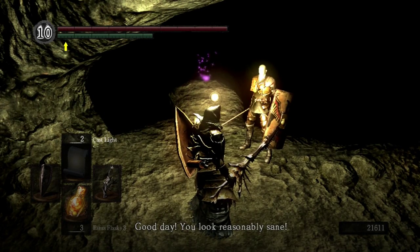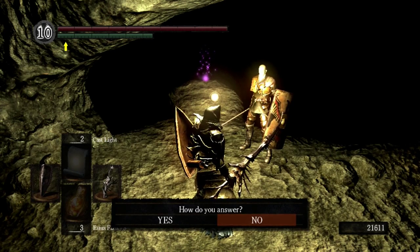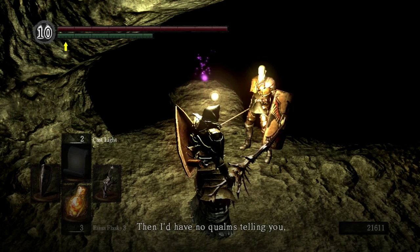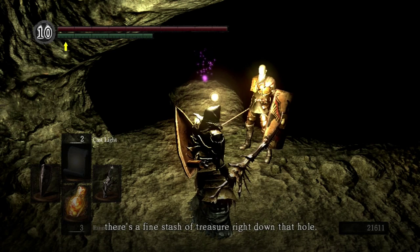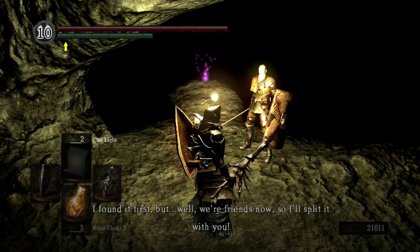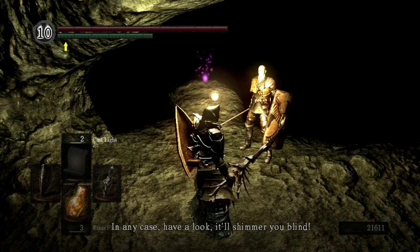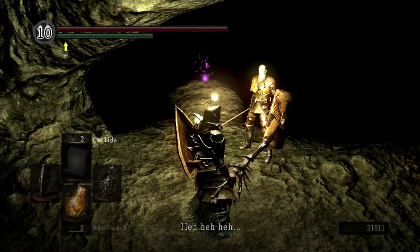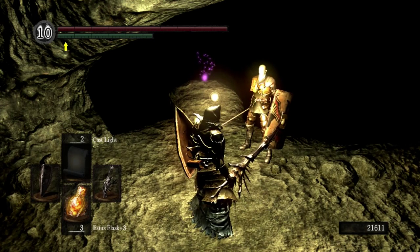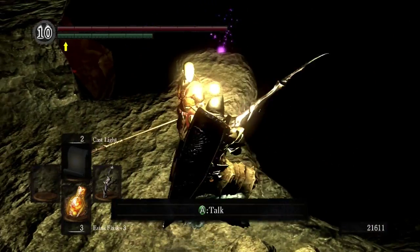Patches: 'Good day. You look reasonably sane. What are you doing in the catacombs? Are you a cleric or something? No? Really? Then I'd have no qualms telling you — there's a fine stash of treasure right down that hole. I found it first, but we're friends now. I'll split it with you.' Do we go over towards the shiny purple? No, because this is Patches we're talking about.